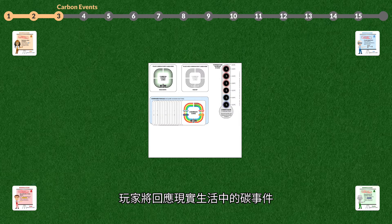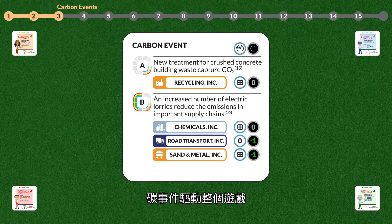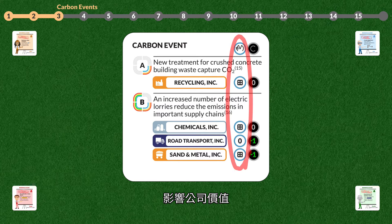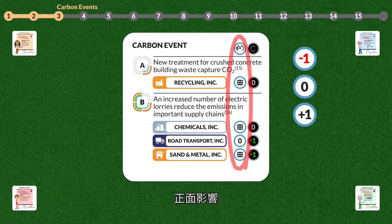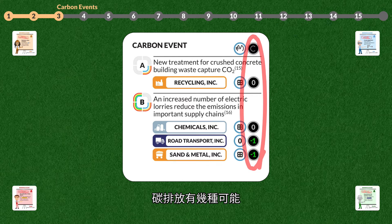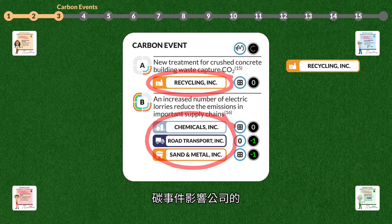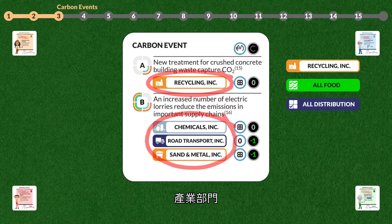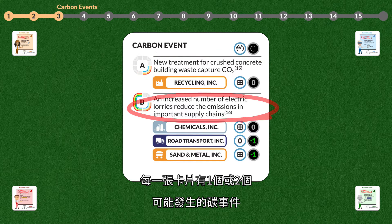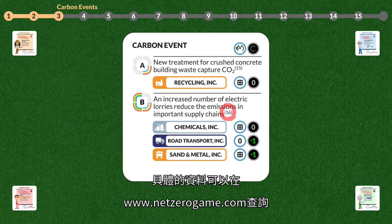You will react to carbon events from real-life events related to markets, politics, and technology. The carbon events drive the game forward. They affect the company values negatively, not at all, positively, or positively via synergies. A carbon event also affects carbon emissions — they either increase, are unaffected, or decrease. Carbon events affect companies, value chains, industry sectors, and company portfolios. Each card describes one or two possible carbon events. All carbon events are based on reliable sources; the exact references can be found on the netzerogame.com website.